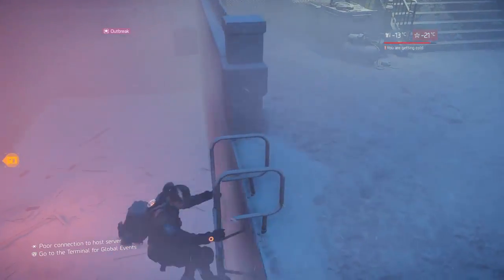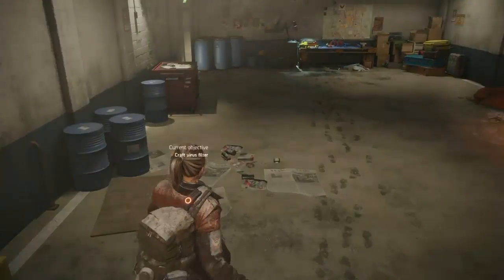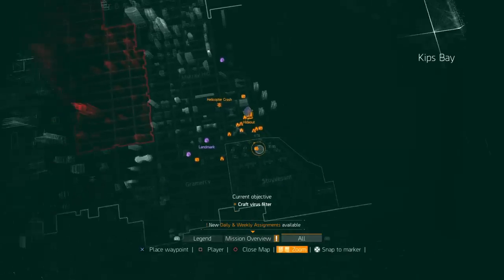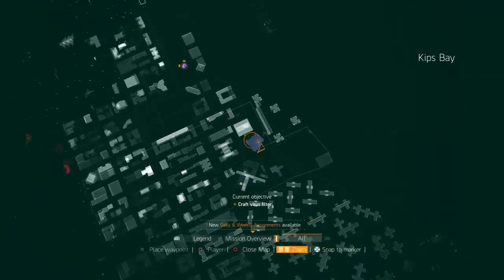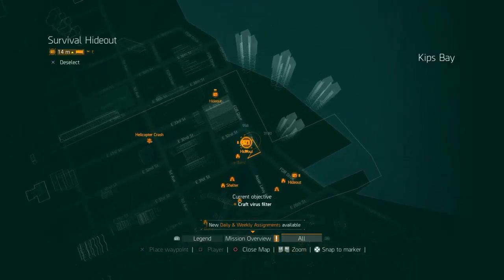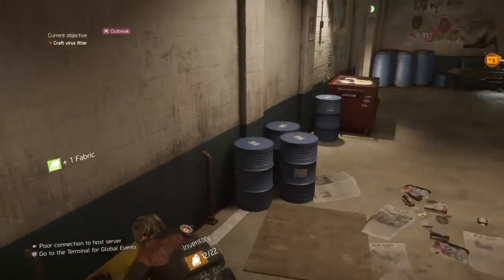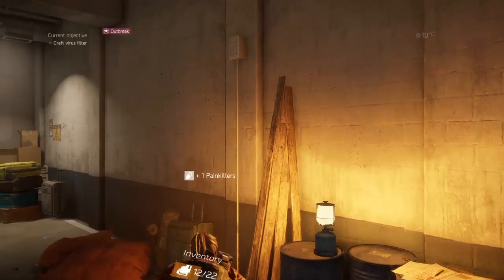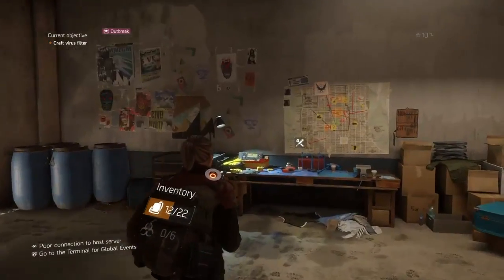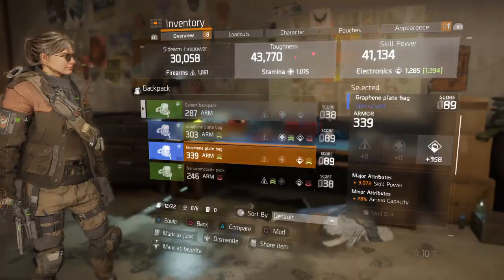I'm going to duck into this hideout to craft a weapon. Another thing to note — this is a safe house I did not start at, but all early safe houses have a pill bag as well as a piece of fabric. Ducking into early safe houses is a good way to get a couple of resources, especially medication. I'll take that painkiller.